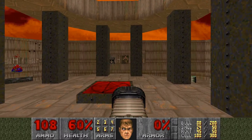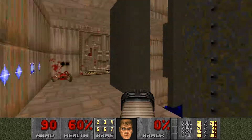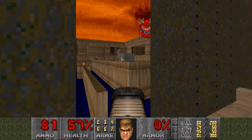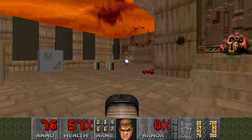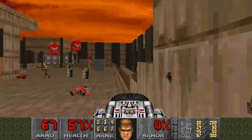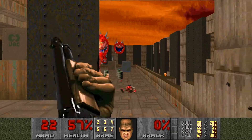Now we need the yellow key to get into the exit, and the yellow key we can see is over there. But that will take us probably back into that big room full of people, which, as we have learned, is not the best place to be. And I'm going to switch back over to the shotgun again for a little while.